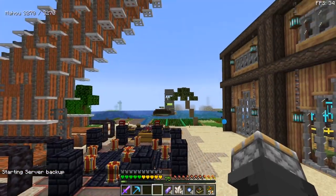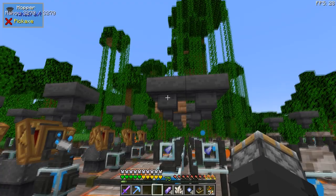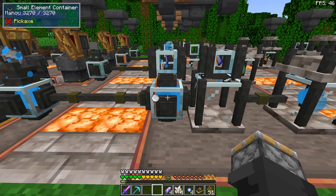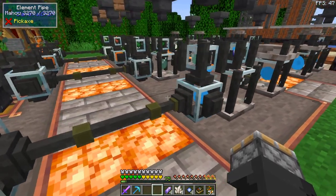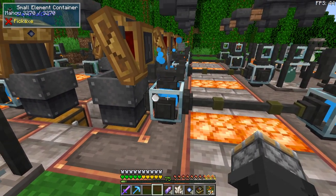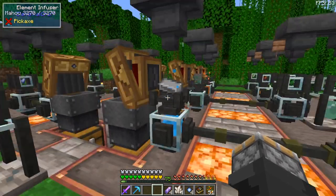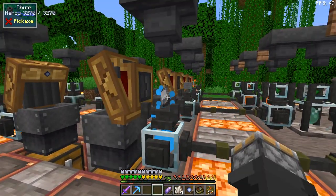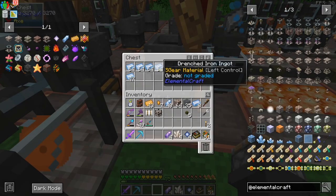I'm doing it a little bit different because we have a mob farm, and we're getting shards from the mob farm. So you take the shard, you put it into an element evaporator that's on top of an element container. The container then sucks up the element. I'm using element pipes to extract the element to another container. On top of here, for instance, I have an element infuser that I'm feeding iron. This is a water element, so the iron is getting infused with water, and it turns it into drenched iron ingots.